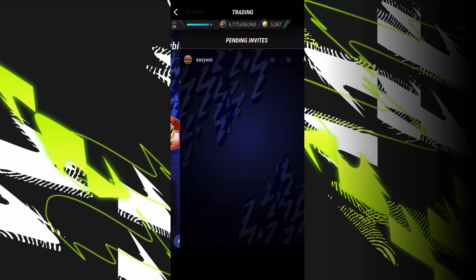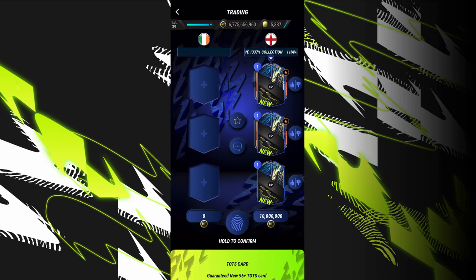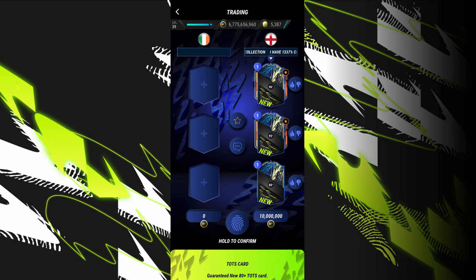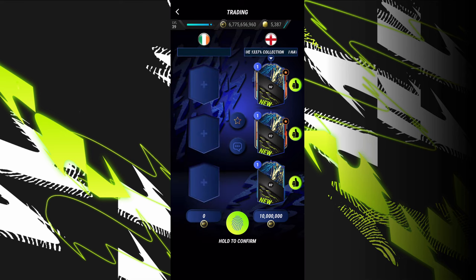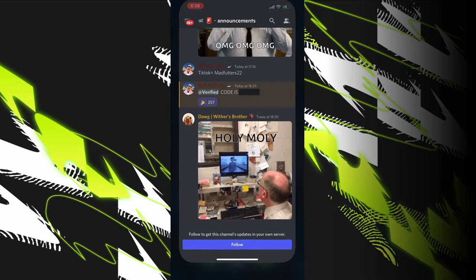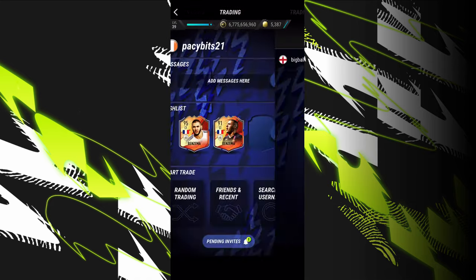If we go in here and look in our pending invites and join that, look at the box it gives us — it gives our wish list of Benzema. And Benzema, a 96 team of the season card, a 95 and an 80 plus team of the season card. This is insane. It should accept now — and it's ours basically. There might be some problems because there's nearly 300 people on this code.